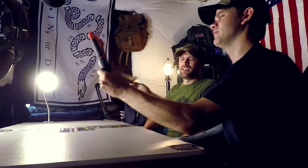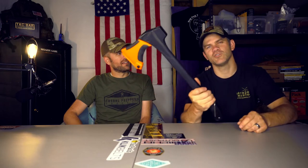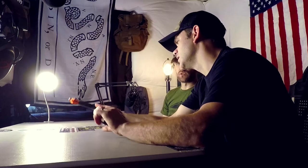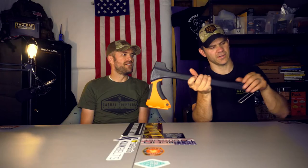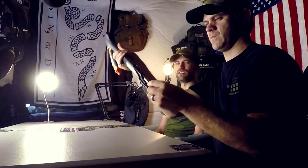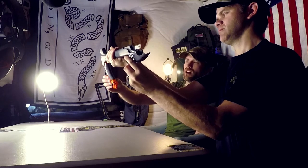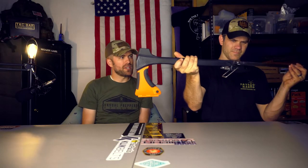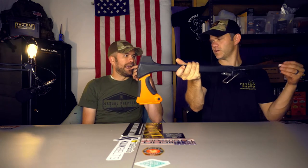Number one is the Zippo 4-in-1 Woodsman. This is probably the most used tool out of all the Battle Box stuff I've gotten. I've cut down branches and trees — even redwoods — both with the hatchet itself and with the bow saw. The saw blades store right in the handle, and it just pulls off and goes right in there. It's pretty cool.